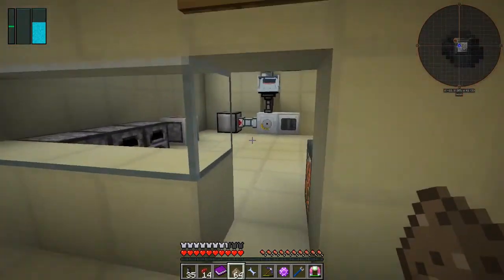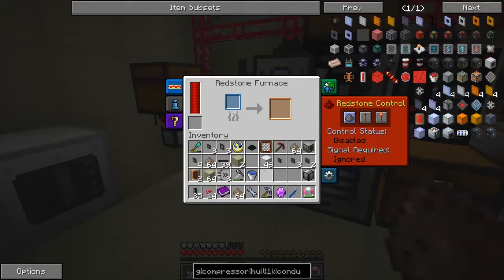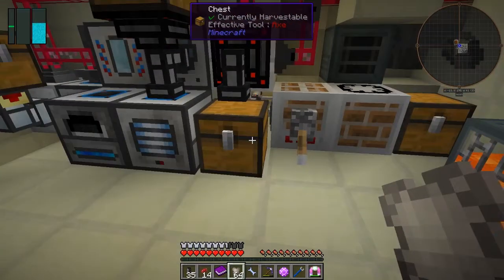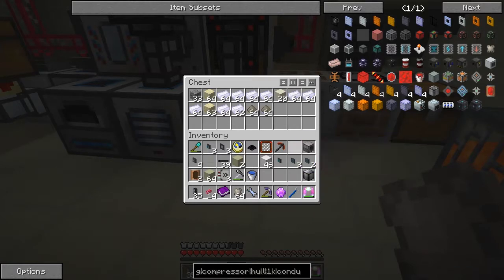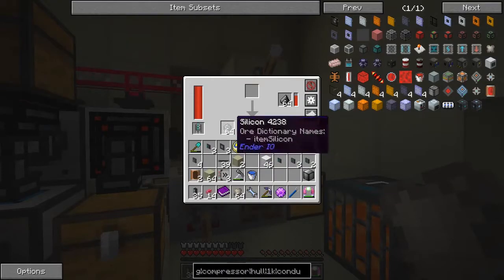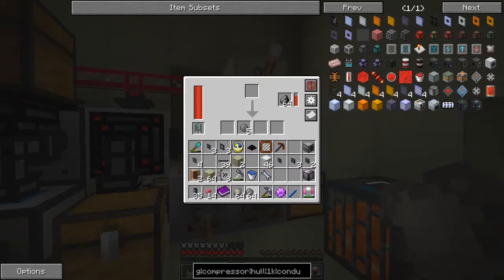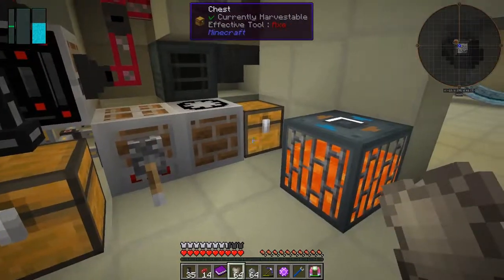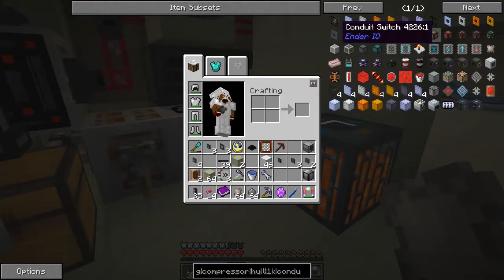Now what we're also going to do is cook these up - four makes one, that's quite generous. I hadn't realized I did four as well - that's a lot of conduit binder. Doesn't matter - I'm just going to put the rest of the conduit binder near the redstone furnace. What we're going to do now is get out of here, we have some silicon, and I would like conductive iron. Conductive iron is the red one - let's go back over here.